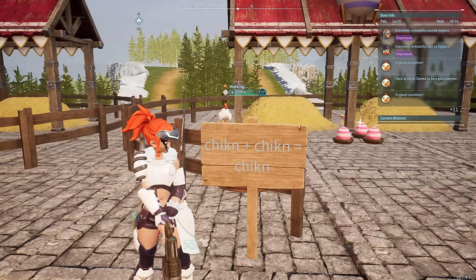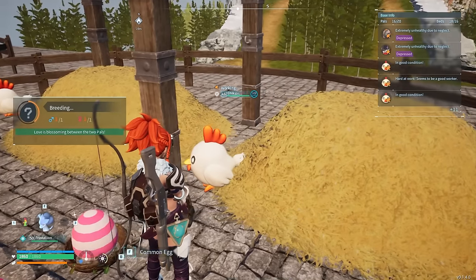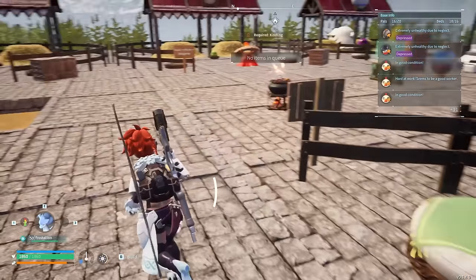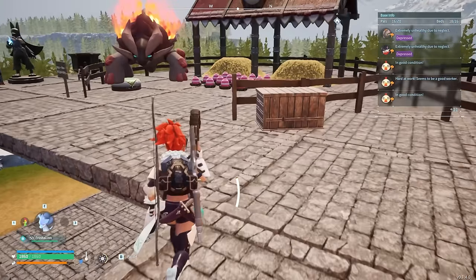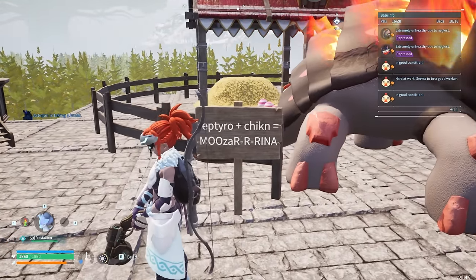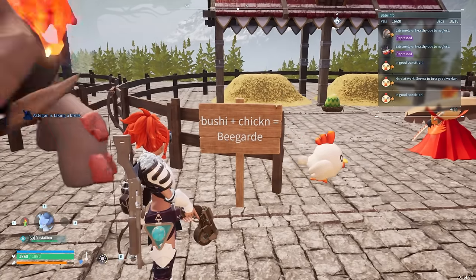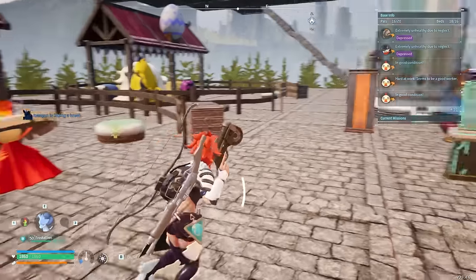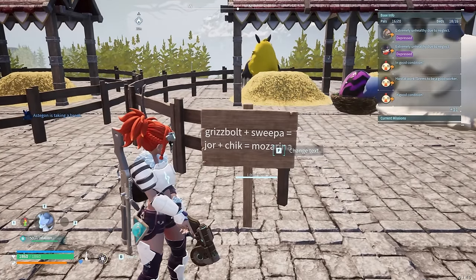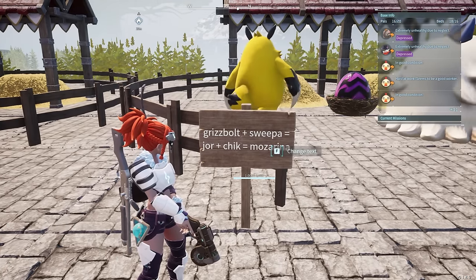The breeding combinations I recommend are as follows: chicken plus chicken equals chicken - get a really good chicken with lucky, artisan, serious, workslave, then combine that with one that has nothing for a pretty good chance at passing the traits on. Then we have reptile plus chicken equals a mazzarina. Then bushy plus chicken equals a bee guard. So we've already covered all the important bases. For a more complex option: Grizzbolt plus Sweepa, which are both below level 20, equals a Jormantide, then Jormantide plus chicken equals a mazzarina.